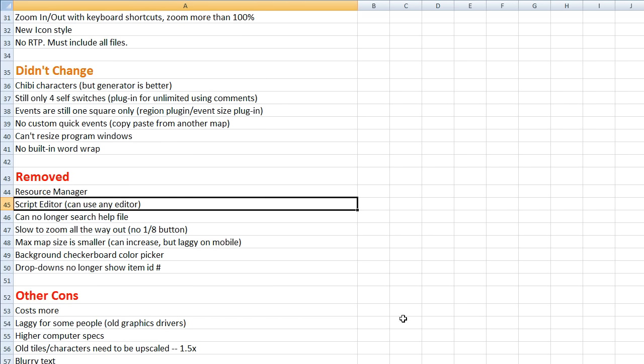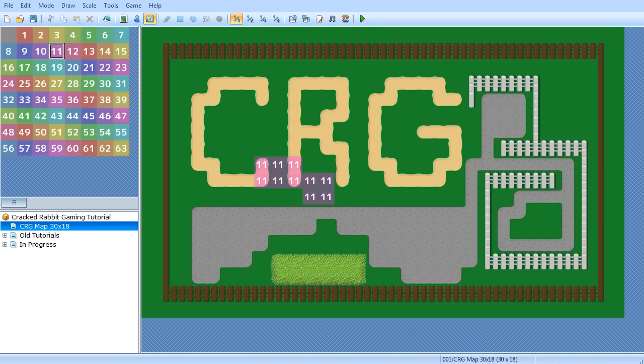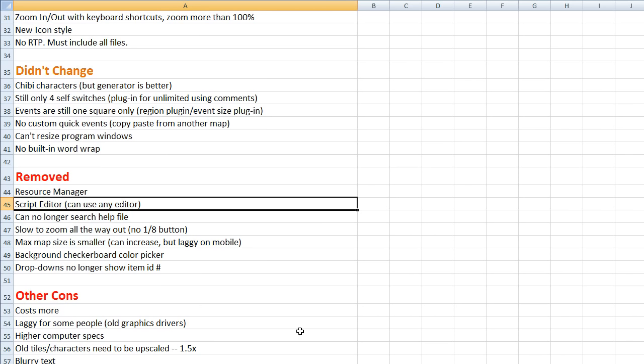Removed: the script editor — but this is actually a good thing even though it sounds negative. Now you can open your plugins in any text editor you want — Sublime Text, Notepad++, or whatever. You can edit the plugin, save it, and just hit refresh in your playtest window to test it right away. You can quickly switch between your text editor and your playtest window without going back and forth through a built-in editor. This really only applies to people writing their own plugins.